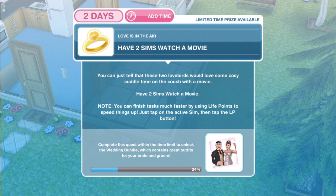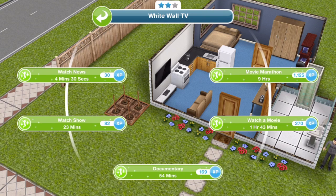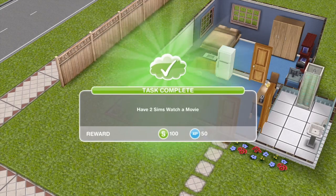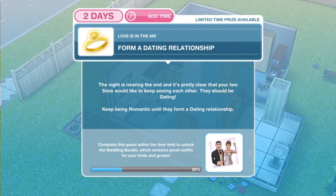Next we need to have two Sims watch a movie. You can just tell that these two lovebirds would love some cosy cuddle time on the couch with a movie. Note: you can finish tasks much faster by using life points to speed things up — just tap on the active Sim and then tap on the LP button. So we'll click on the TV and watch a movie. We've got a two-star TV so this takes one hour and 43 minutes. Then click with the other Sim on the TV and join in. And that completes straight away actually — it's an instant thing, it doesn't matter how long it takes you.